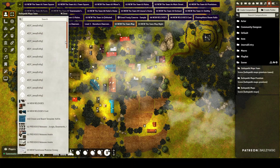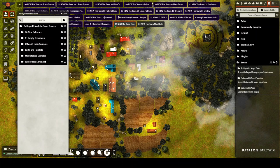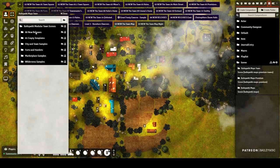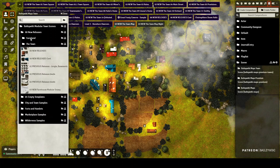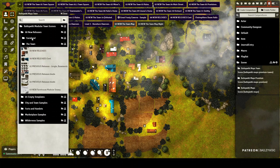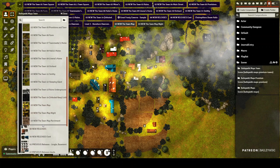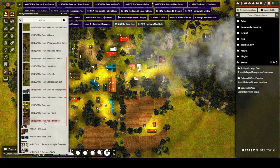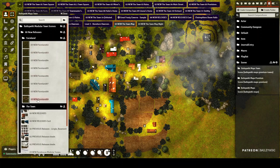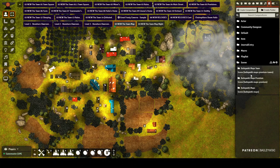If you're not using the Compendium Folders module, some artifacts will show up — you can just ignore those. You can import all scenes with the folder structure. At the top you get all of the new releases going through today, the new town scenes, the underground scenes, and the maps. There's even a parchment version of the map, and all the farmland components that you can import through your scene tool.